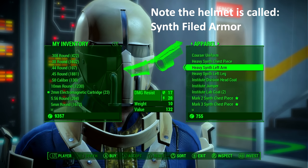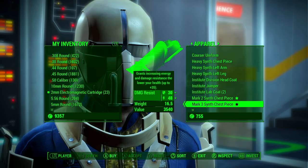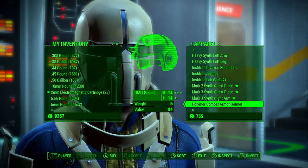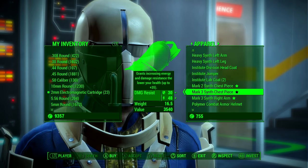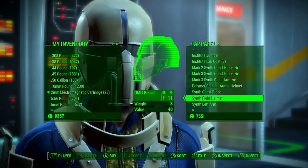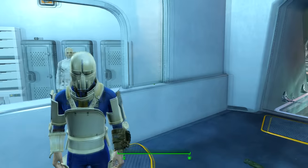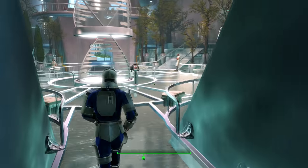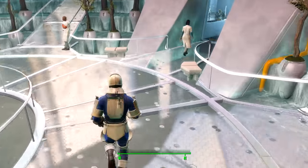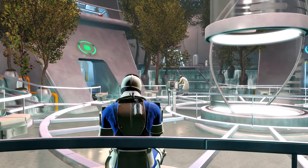He'll also be selling the Mark 1, 2, 3 and 4 legendary pieces of armour that you can also buy if you're interested. If he's not selling all the right pieces, buy what you need and then exit the shop to reset his inventory. All you need to do is find somewhere to sit or sleep and wait 48 hours. Once you go back to him his inventory will reset and he'll have new items to buy.